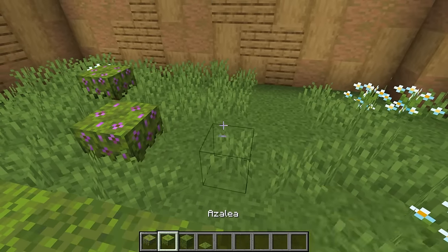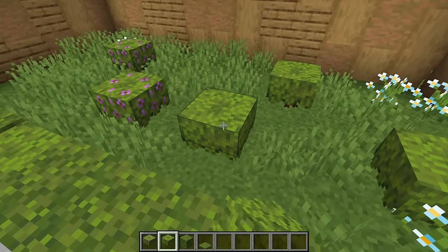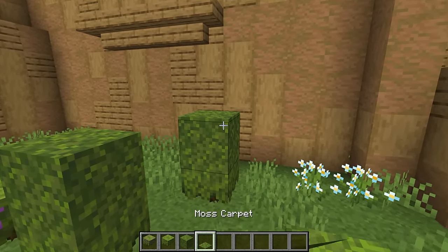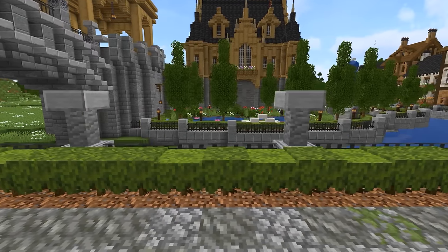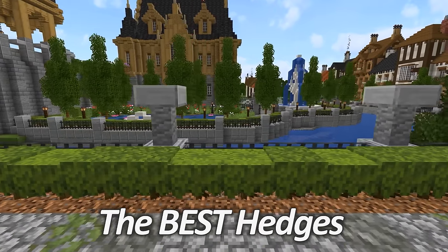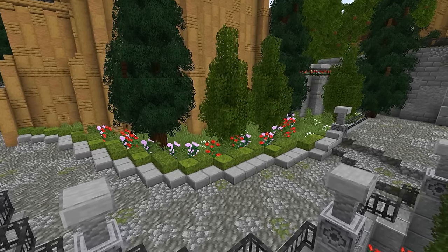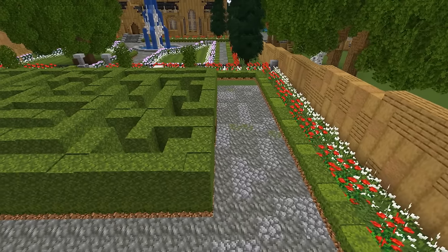Azalea is perhaps one of my new favorite additions to the game. Not only are these great for making small bush decorations, but you can also top them with moss or moss carpets to create larger versions. One of my favorite uses is placing them in a row on top of some coarse dirt to create a small hedge. You can also top it with moss blocks or moss carpets to create taller hedges and add a little detail across the top.